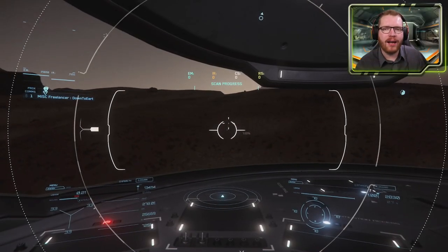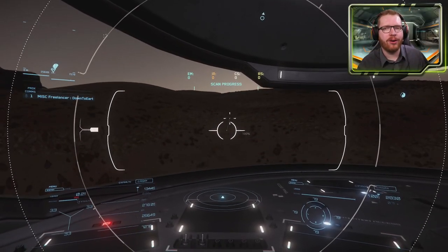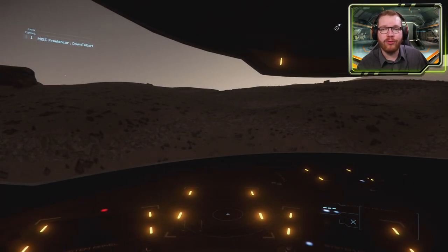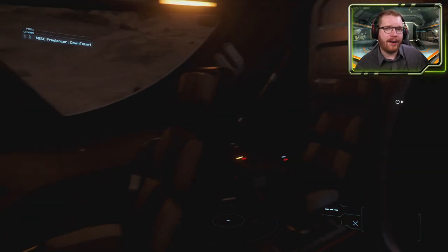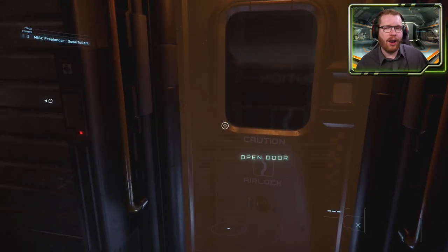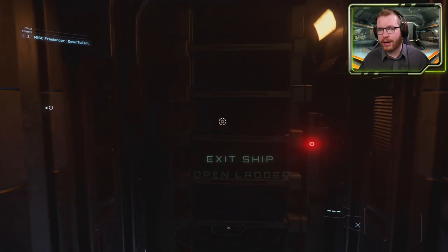Hello ladies and gentlemen, and welcome back to Star Citizen. Today we're going to talk about the free-fly event that's going to start on the 9th of September and run for two full weeks. This is an event that happens once or twice every year, where a lot of ships become available to every player in-game.